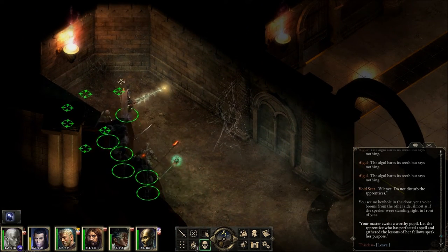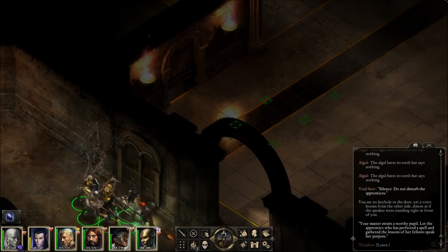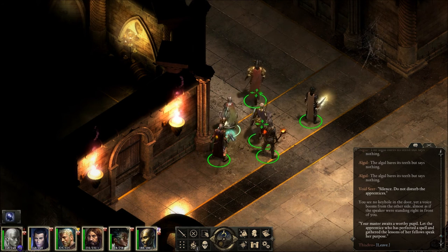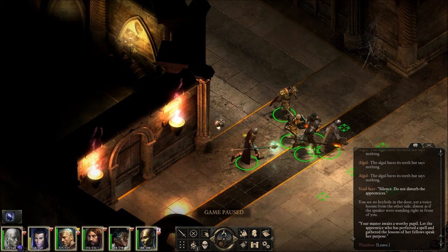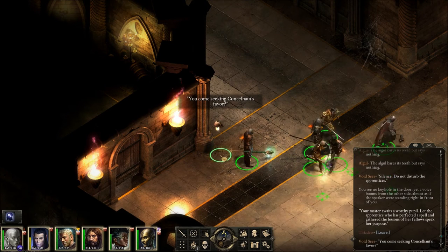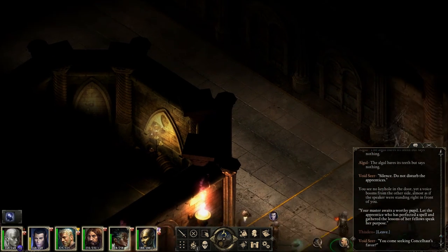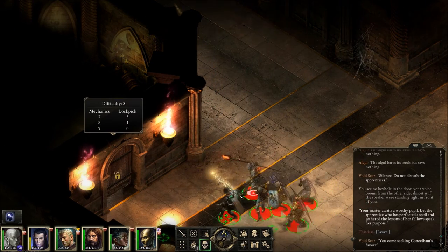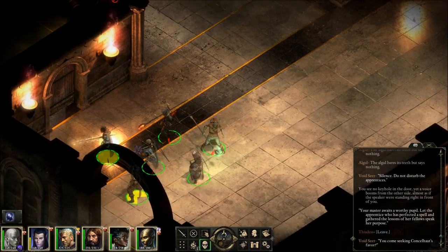Dead end? Okay, let's check this other hallway. Oh, there's a goodie there. There's a door there. Hello? Hold up. You come seeking Consul Heart's favor? My eyes are peeled. Maybe not while someone can see us.